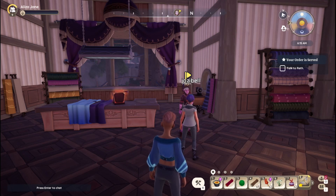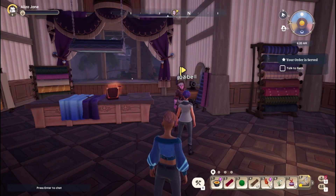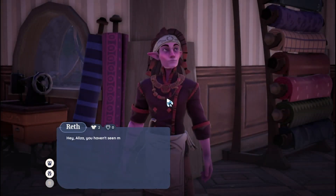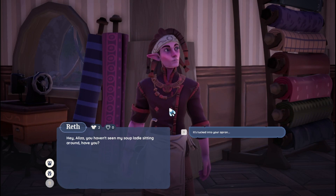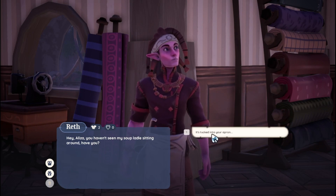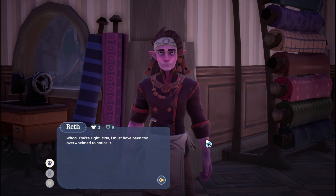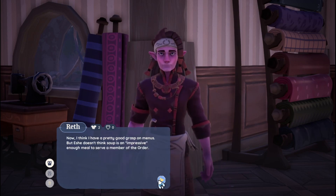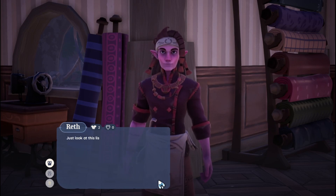Welcome back to another part of Paleo, and this part we are going to do the 'Your Order is Served' quest. Our first thing to do is talk to Wreath. 'Hey, you! Hey Eliza, you haven't seen my soup ladle sitting around have you?' 'It's tucked into your apron.' With the watcher coming, Eshe swooped in and handed me a menu. Eshe doesn't think soup is an impressive enough meal to serve a member of the order.